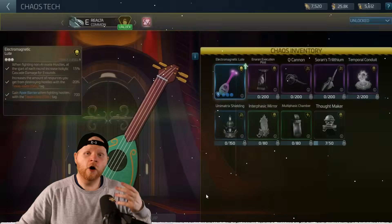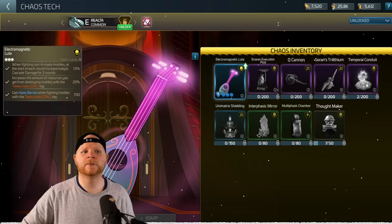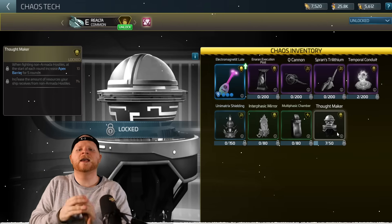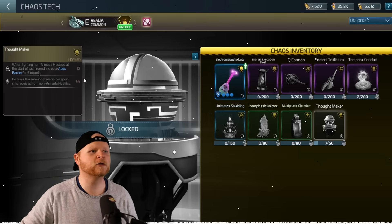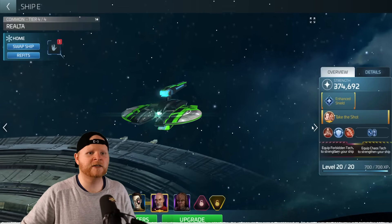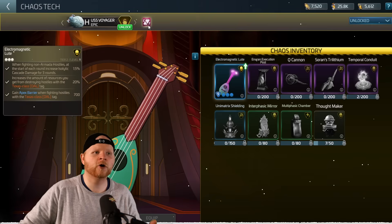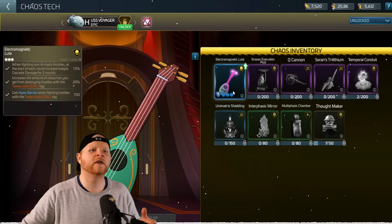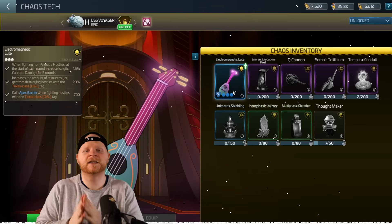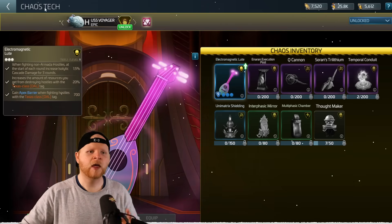Hopefully more and more chaos techs will become available free to play. The ones we're seeing sourced right now are the Q Cannon — a big PvP item — the Temporal Conduit, and the Thought Maker, which is a common that provides a PvE apex barrier and resource loot boost. The neat thing about chaos techs is you can put them on your ship alongside an FT. For example, on the Voyager — which many people have the Borg Alcove on — you still have room for a chaos tech, like the Electromagnetic Loot Cannon from the November battle pass, which helps against Texas hostiles.